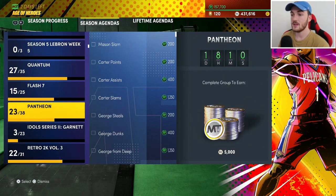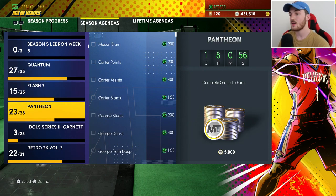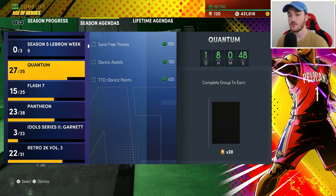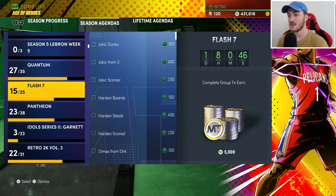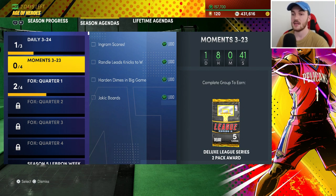Whenever a promo drops — whether it's Flash, Quantum, whatever — those challenges expire when the season's over, so don't rush them. When the new season starts you'll have over 30 days to get them done. If you get a moments challenge that's only out for a couple of days, focus on that one first. Get the ones with less time on the timer done first, then come back to the ones with plenty of time left.